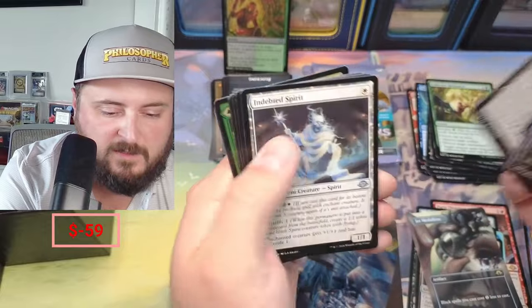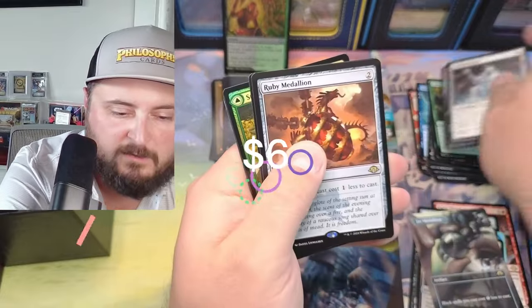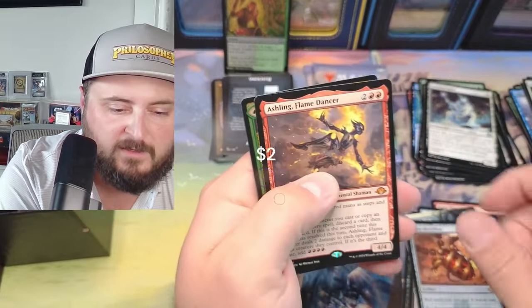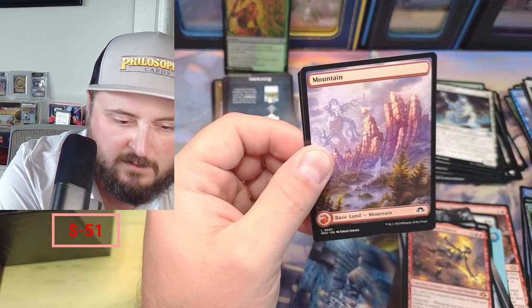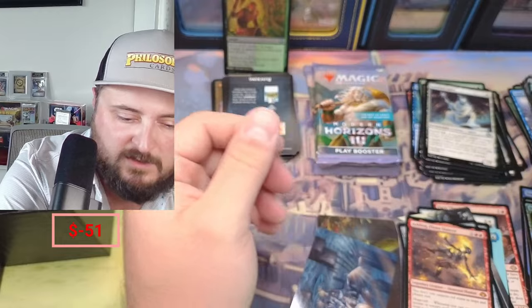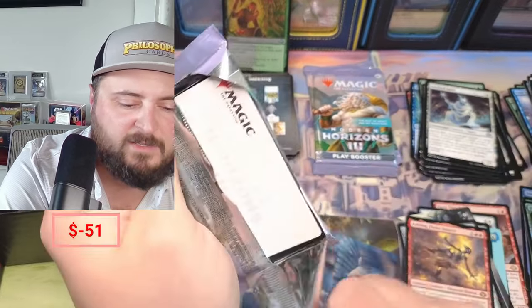Retro Seething, Ghost Fire, Hunger Tides, Ruby — we're getting all the medallions! Flame Dancer, Strength of the Harvest, Mountain, and an Eldrazi. We're getting all the medallions.